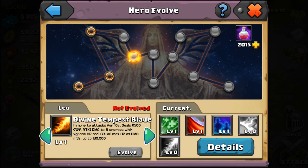Divine Tempest Blade is a great skill for tanking. It's kind of like the divine Blood Cap for the Pounder, but with this skill you're immune to any kind of attack for 10 seconds. That's pretty good for a tank.